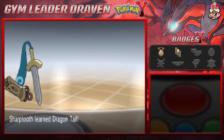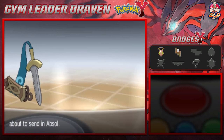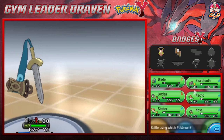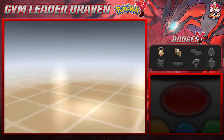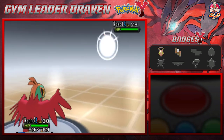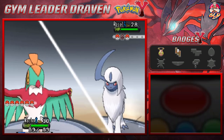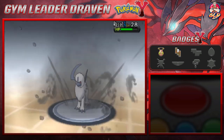Next up is Serena's Absol. Draven sends out Nacho. Absol comes in and Draven goes straight for Flying Press — a dual-type move — which lands.